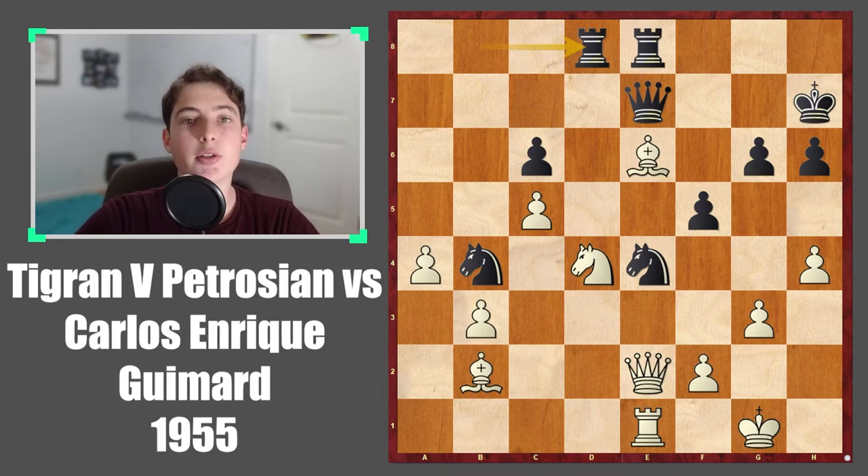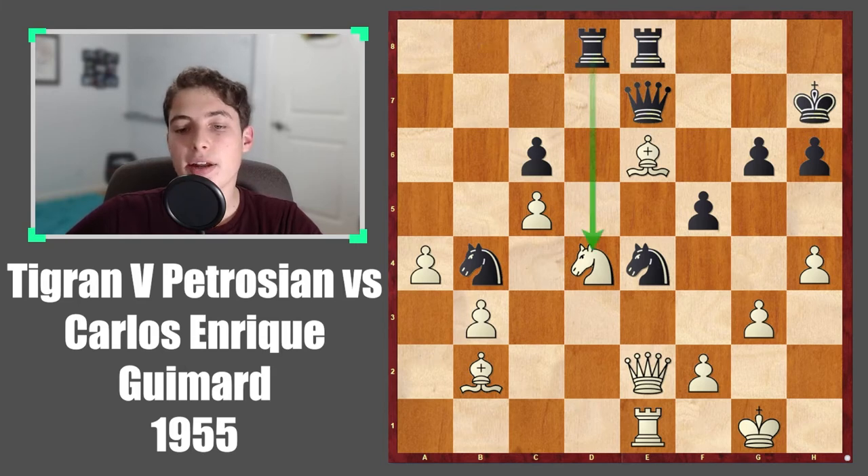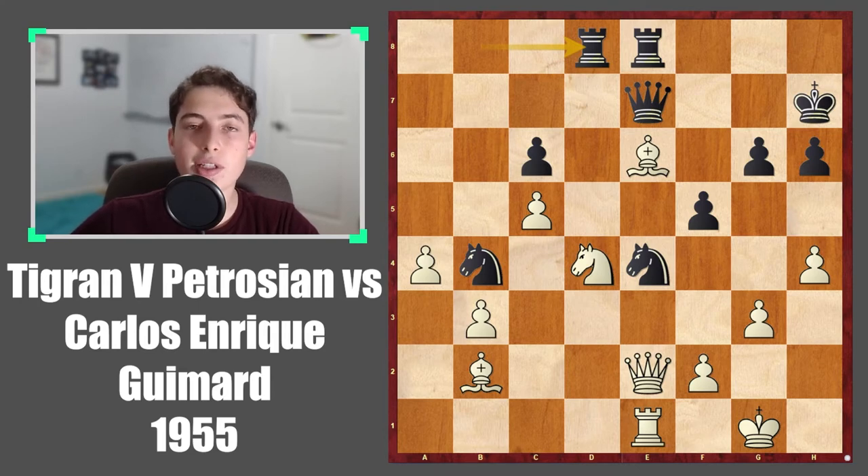I'm going to pose this as a question: what did Petrosian play here that really started the attack going? It's clear that white has some nice pieces here, but in the next move for black, if white doesn't do anything urgent, then rook takes d4 followed by queen takes e6 will really rid white of any attacking chances. So white really has to play with a sense of urgency. What did Petrosian play to keep the attack going and maintain some initiative?